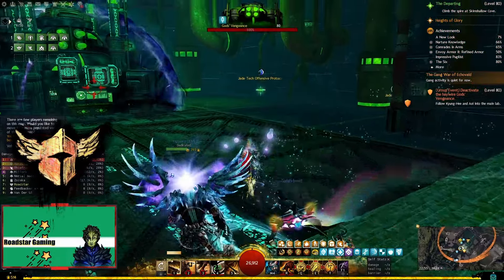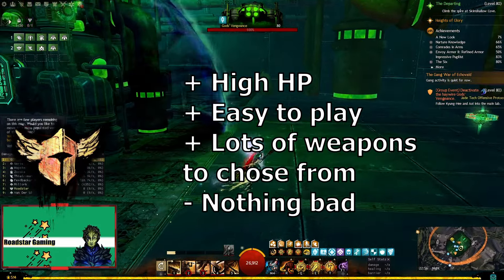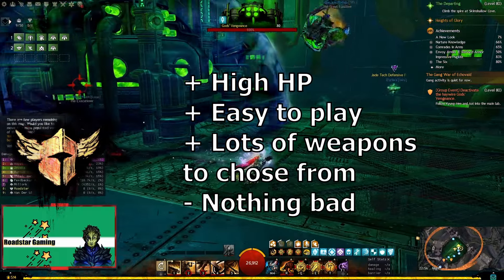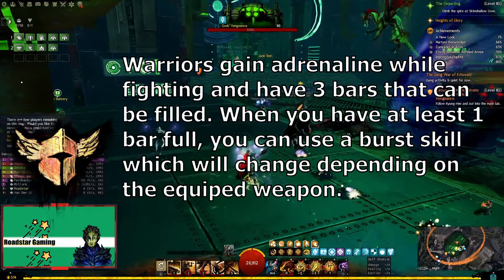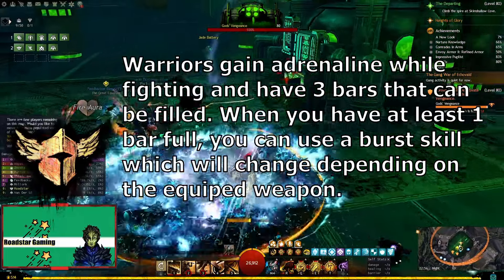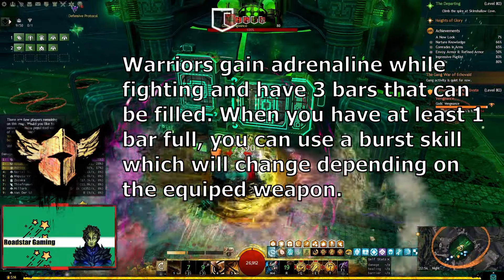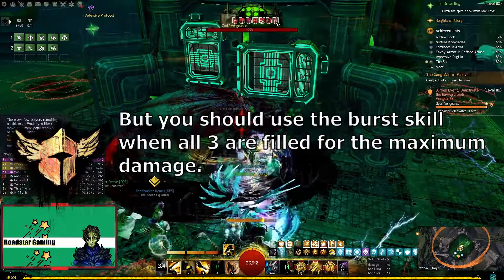Warrior is a heavy armor class with the highest HP pool compared to Guardian and Revenant. This makes the class easy to play as you can take a hit or two. The class mechanic is also quite simple — Warriors gain access to adrenaline as they fight, which can be seen right above the main skills. When you have at least one adrenaline bar filled, you can use a burst skill, which will be different depending on the weapons that you have equipped.